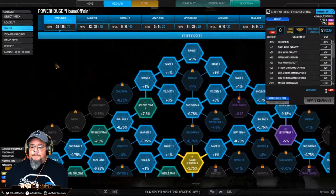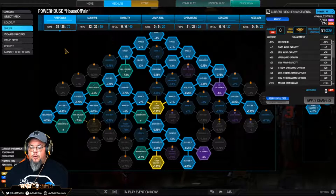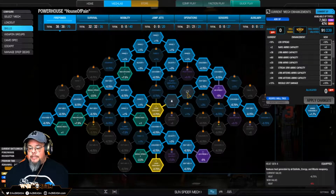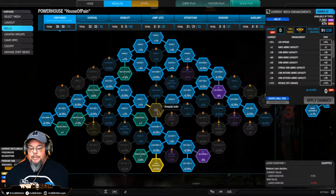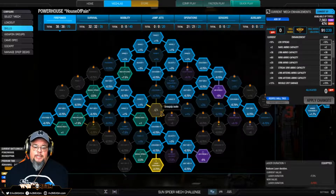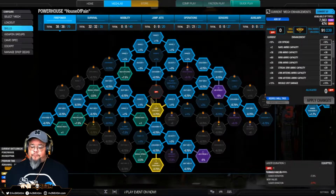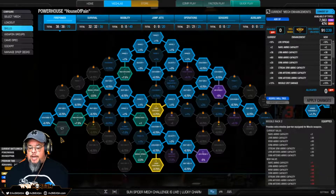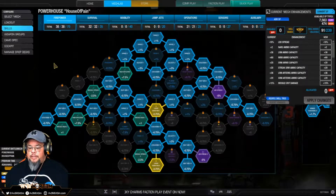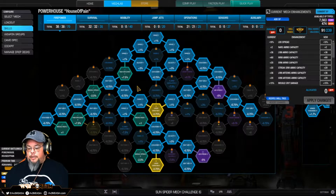The Roughneck already has crazy structure and armor quirks. For firepower I did some range, cooldowns, heat generation, and I got both LBX spread skills to narrow the spread of the LBX hits. I did two laser durations, though the lasers are more like a tertiary weapon — the primary being the missiles. So I've hit all my missile skills: missile spread, missile rack, high explosion, and a couple velocity nodes for travel's sake.